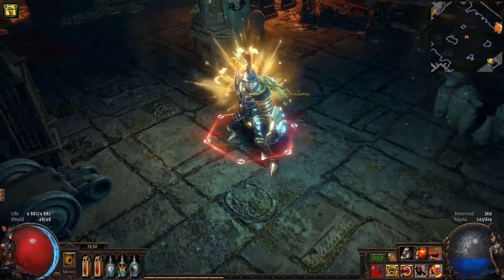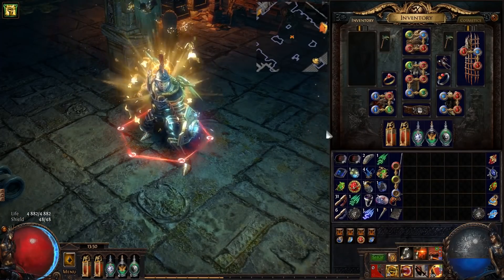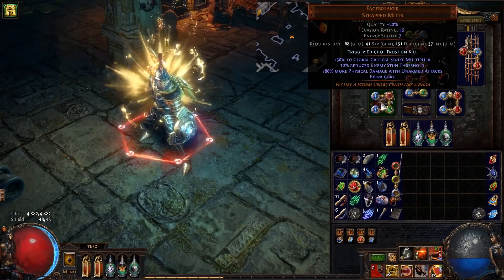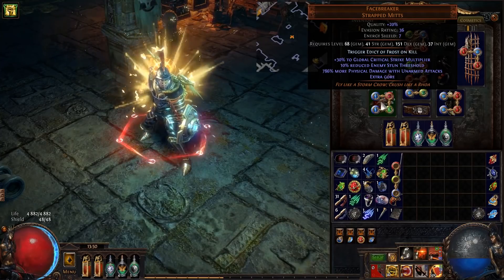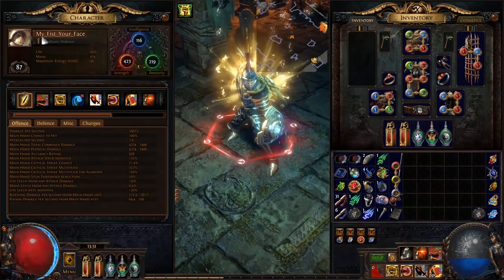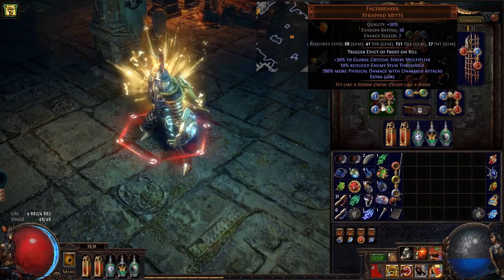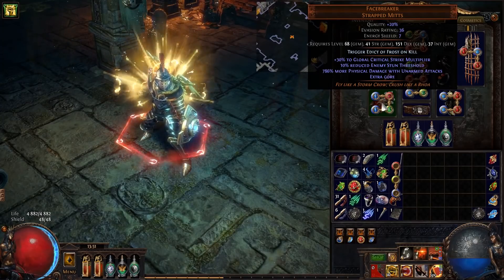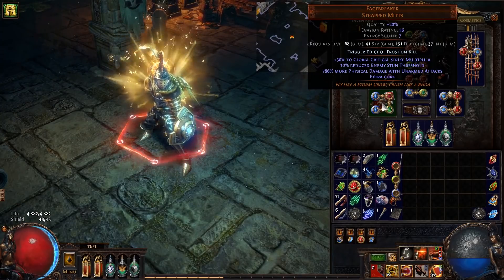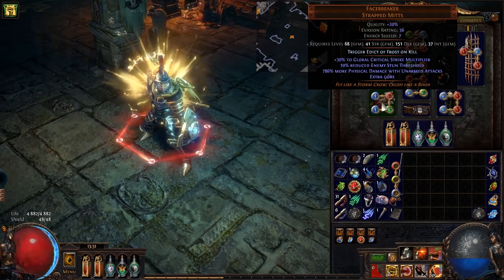Let's talk about the build. I'll start by talking about my items, because if you're going to understand how the build works, you need to know what Facebreakers are. The build is built around this pair of gloves — these are basically my weapons. If you're going to make a Facebreaker build you don't use a weapon; you're unarmed, just hitting people with your fist. You must have this item.